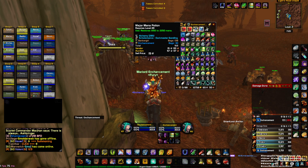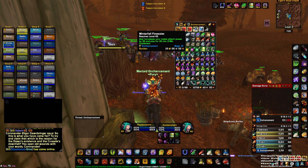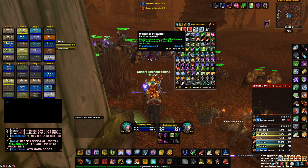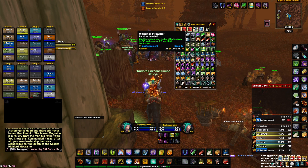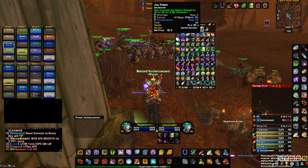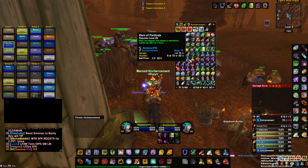Winterfall Firewater is optional. I farm these early in the morning on my warrior when warriors have less downtime, and I also pick up Juju Power from Winterfall Echoes. Another thing you can get is Juju Power and Juju Might — just come in with a stack of 20. I come in with 10 of these.